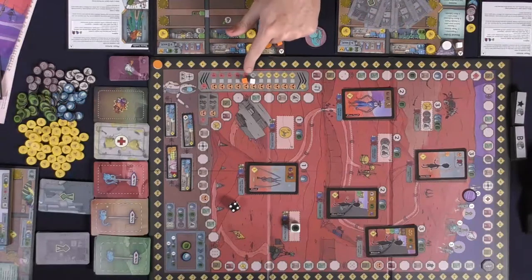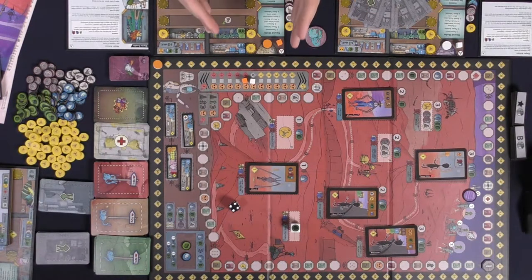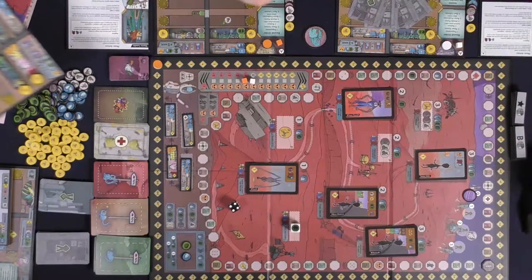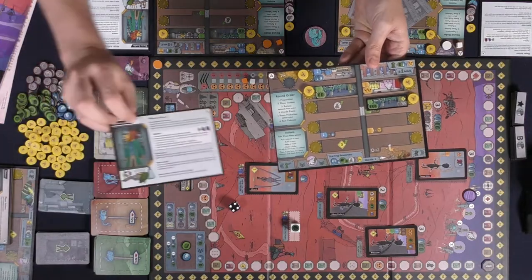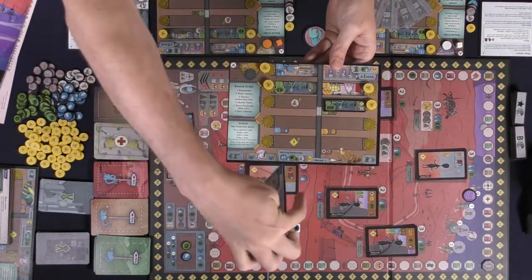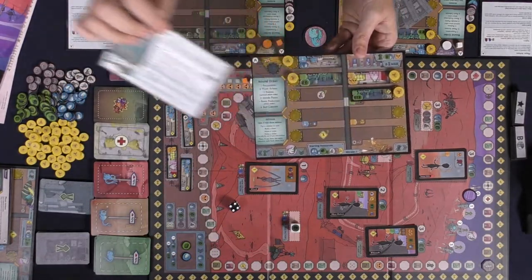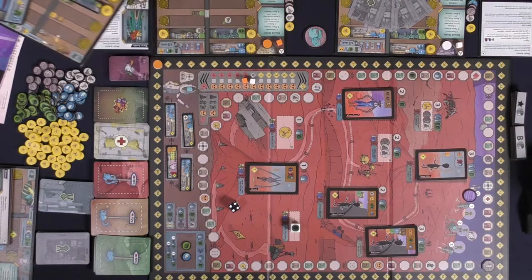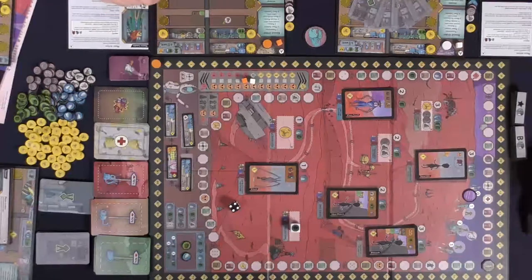Go ahead and give yourself morale. The way you do that is by looking at the starter board and the starter leader that you're going to have. This tells you at the bottom middle how much morale you'll have, and you'll place your little marker on there — in this case it says three. After that, go ahead and place all your victory point tokens on the zero space on the board.